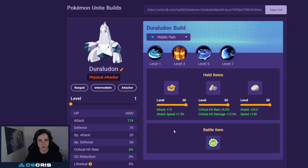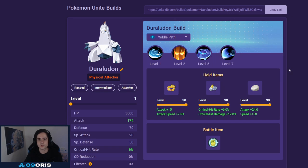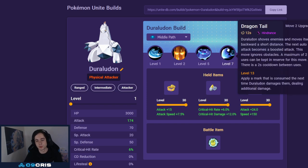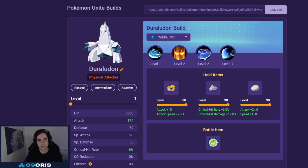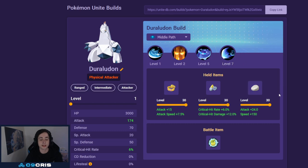Up next we have Dragonite, another Pokemon that can be played in lane, though it's always better in jungle as well. You just need to get to level 5 and it does have quite a good early game. We run Dragon Pulse always with Draco Tail — I would always recommend this combination right now. Flash Cannon is just a bit too slow. Draco Tail gives you mobility — without it you're just too much of a sitting duck. You definitely want Draco Tail to get around the map and have mobility in teamfights.